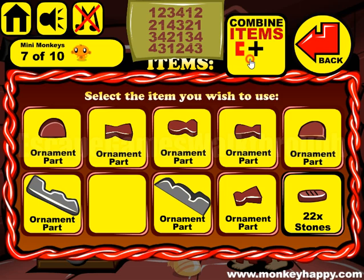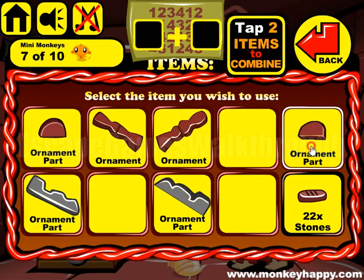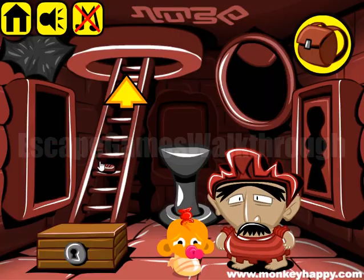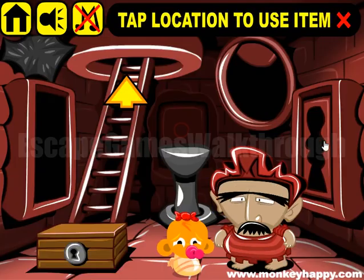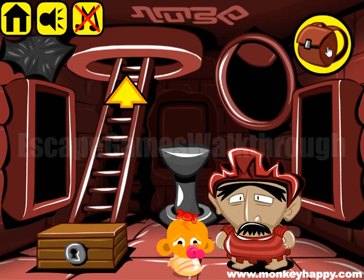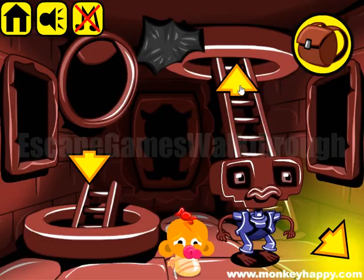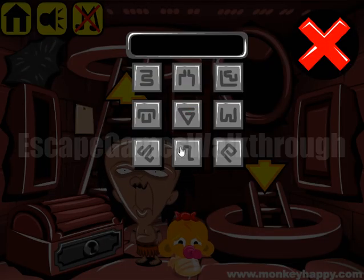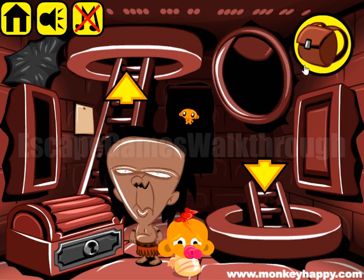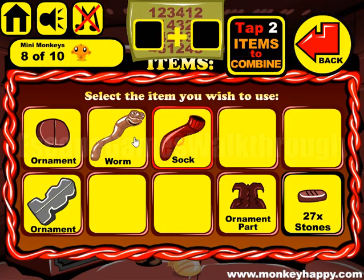We can assemble different ornaments that we have. These two ornaments we can use here to get the locked box, a sock, and a part of the ornament. Nothing else to do here — just use this hint with four symbols. It's a lock sequence: one, two, three, and four.